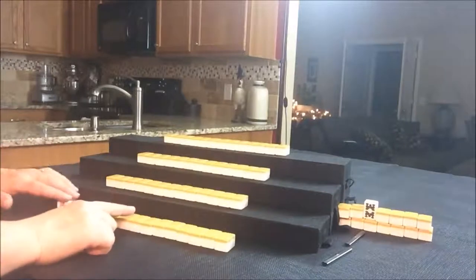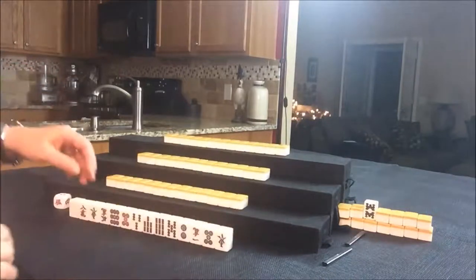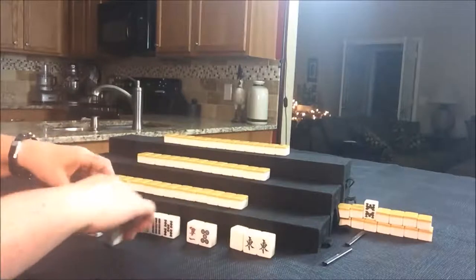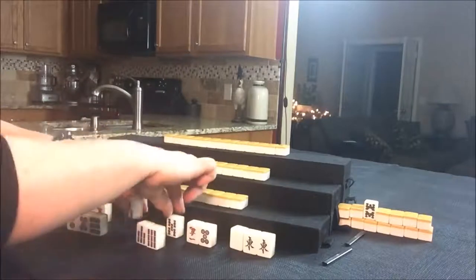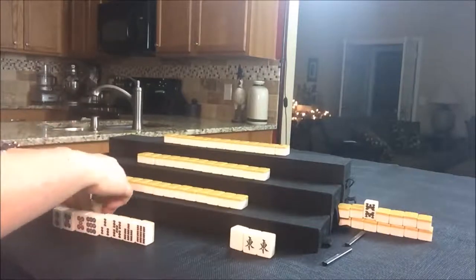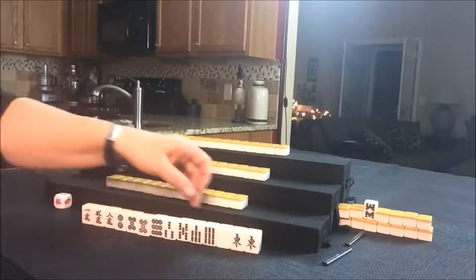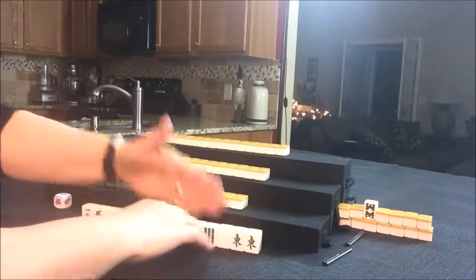Let's see what we can do for East's tiles. They have a pair of East — how convenient! There's a white dragon. They do have Akadora and Dora. Let's see if we can make it so that they can use both of those. If they go for their seat wind and then use two Dora tiles — both Akadora and Dora — that would be a three Han hand. Let's see what we can do there.